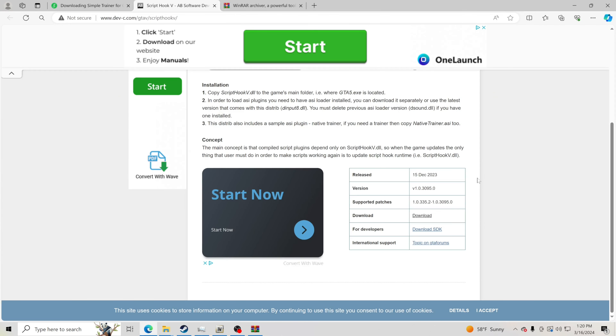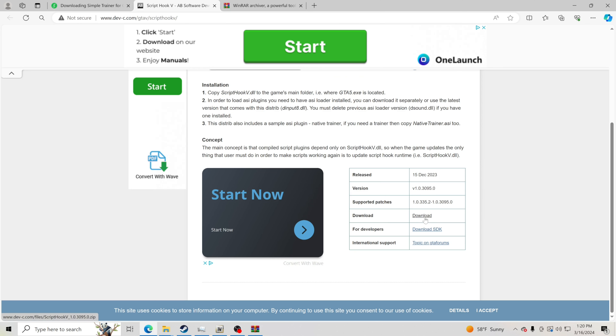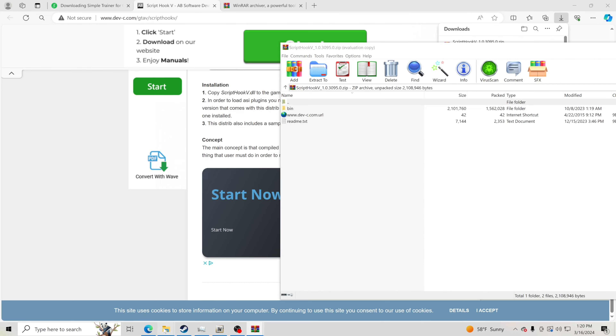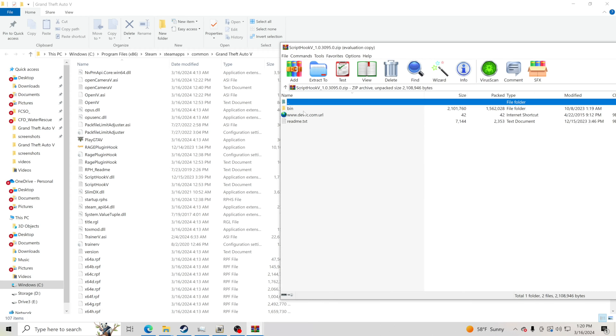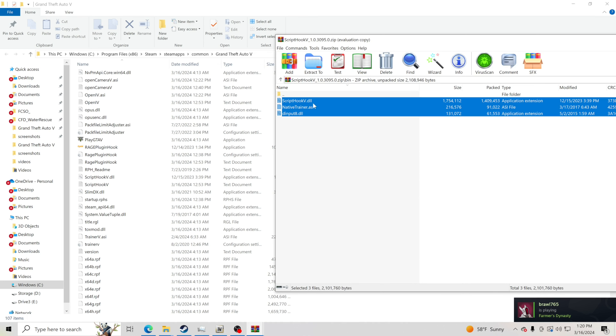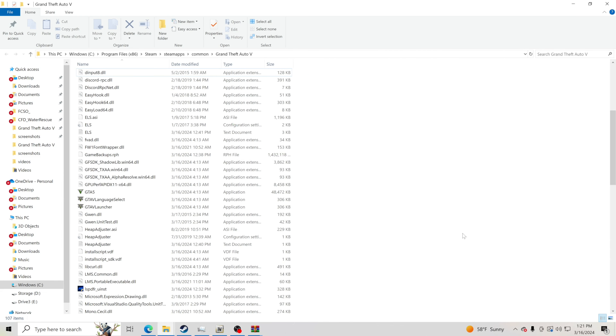Now we're going to download Script Hook V — link is in the description. Scroll down to where it says Download and click it, then click Open File. Pull your GTA 5 main directory back up. Inside the Script Hook V file, go to the Bin folder and take those three files, then drag and drop them into your GTA 5 main directory. Make sure you're not hovering over any folder. If asked to replace files, replace them all. You're good to go.